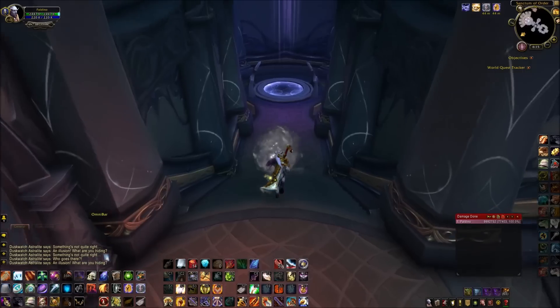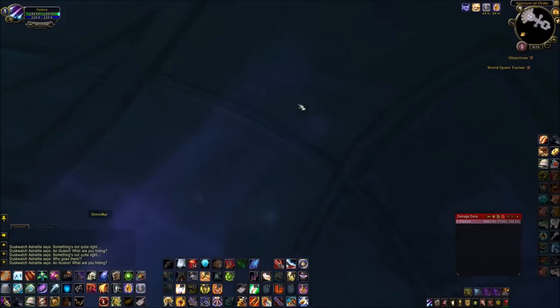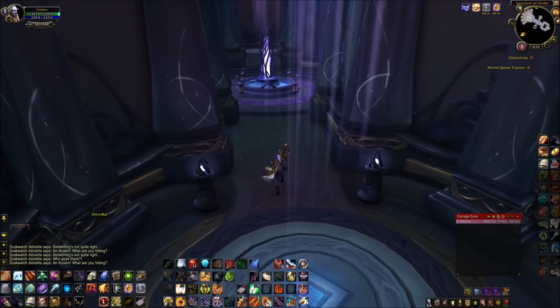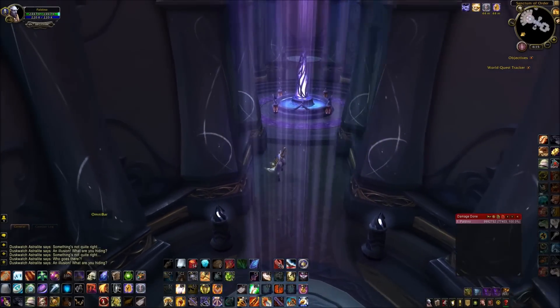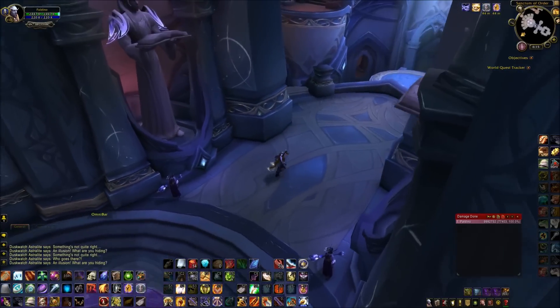Going inside will take you downstairs, and you can either go left or right — it doesn't matter, it takes you into the portal. Once you take the portal you'll get into this room. If you go right like I just did, then you want to go left here, right down these stairs.